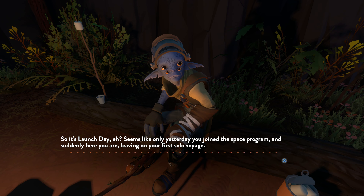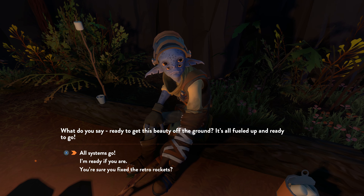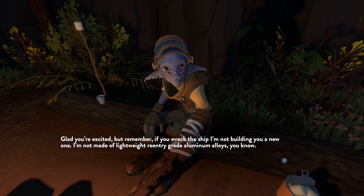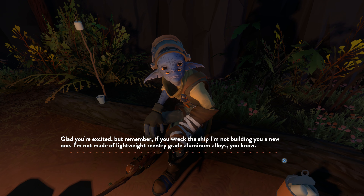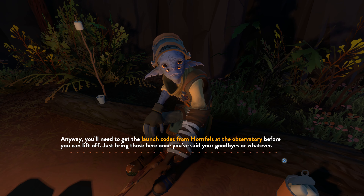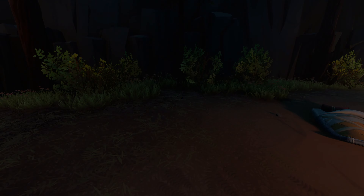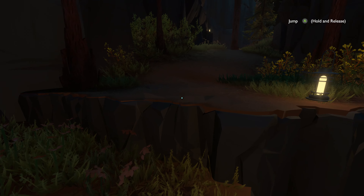So it's apparently launch day, and we are setting off on our first solo voyage. Ready to get this beauty off the ground? Hell yeah, all systems go. Now, Slate here is actually the one who constructed the vessel we're going to be using over the course of our deep space adventures, so we will take great care not to dent it, and we will try not to put too many coffee stains in there. No promises. First things first, we need to speak to Hornfells at the observatory to grab the launch codes, and because we are starting off on a brand spanking new file, we've got some early game tidings to go through.